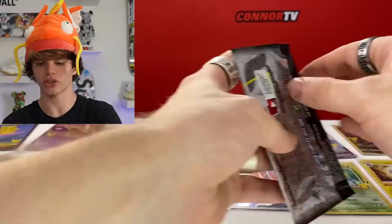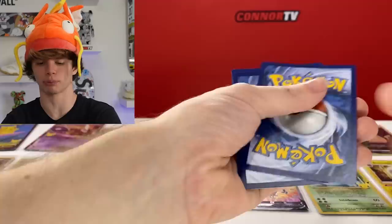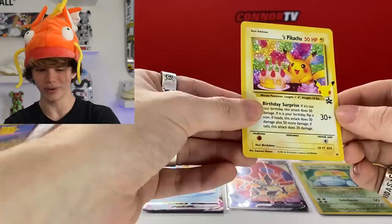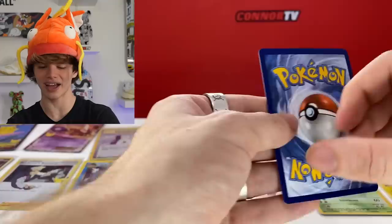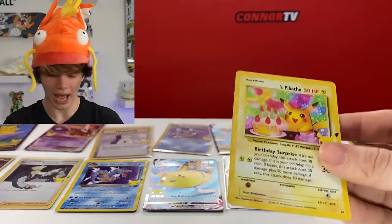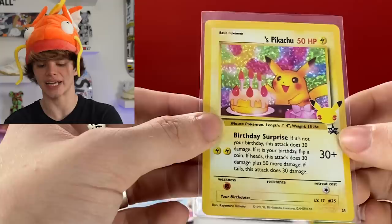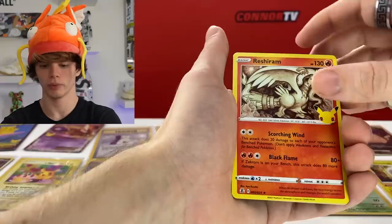We got Groudon, Kyogre, Flying Pikachu Vmax - pikachu says so! - and Surfing Pikachu. For the last card, we got another one - we are killing it right now. For the next pack I am so happy. We got Groudon, Lugia, Professor's Research, and - let's go - we got the Birthday Pikachu card! This is so sick. I never had this card as a kid but I've always wanted it. I'm gonna take Flying Pikachu out of the sleeve - Birthday Pikachu just got privilege.